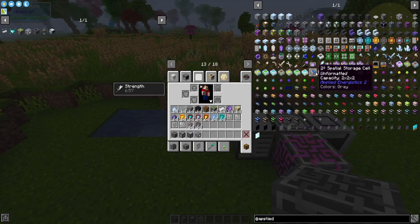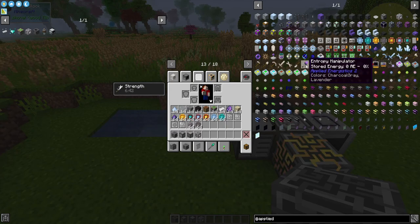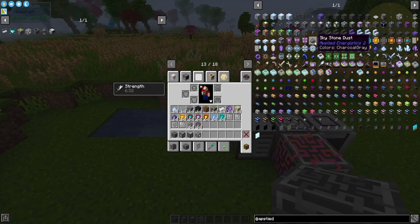And then you have the fluid cells and the spatial storage cells. I haven't played around with the spatial storage cells too much so I'm not exactly sure what they do. But there's also wireless terminals and wireless receivers and transmitters. You can manage your inventory system very effectively without even necessarily being at a terminal.